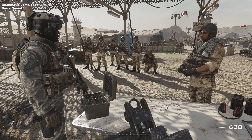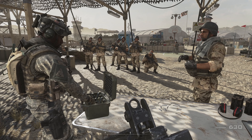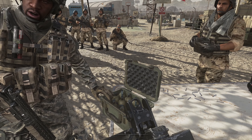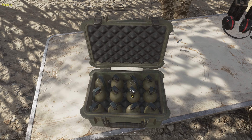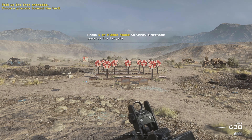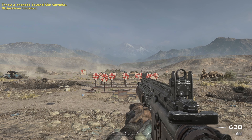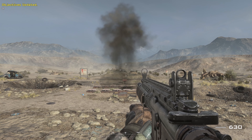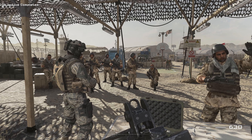Last but not least, you need to know how to toss a frag grenade. Private Alan, pick up some frag grenades from the table. Toss the grenade down the range to take out several targets at once. Note that frags tend to roll on sloped surfaces, so think twice before tossing one uphill.